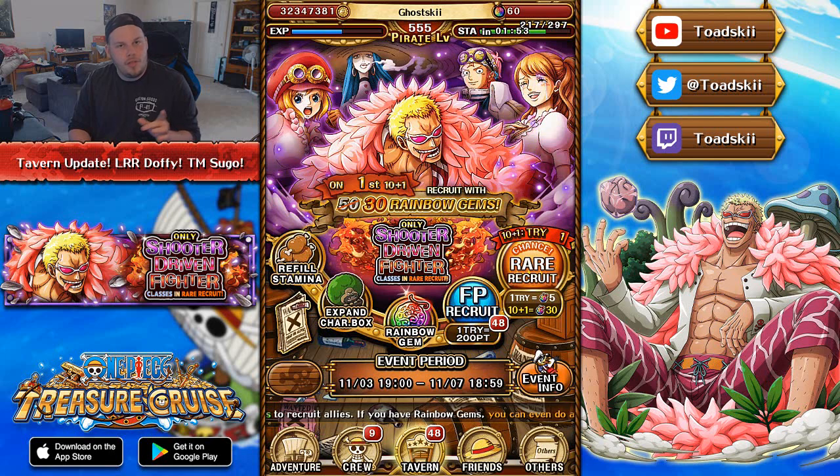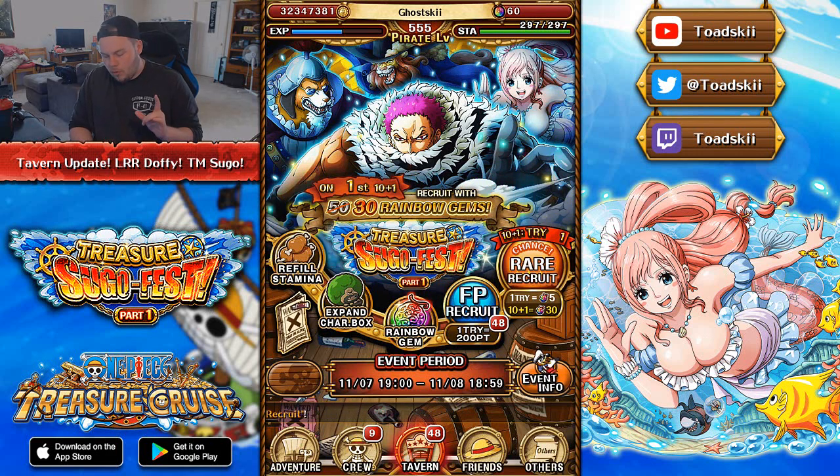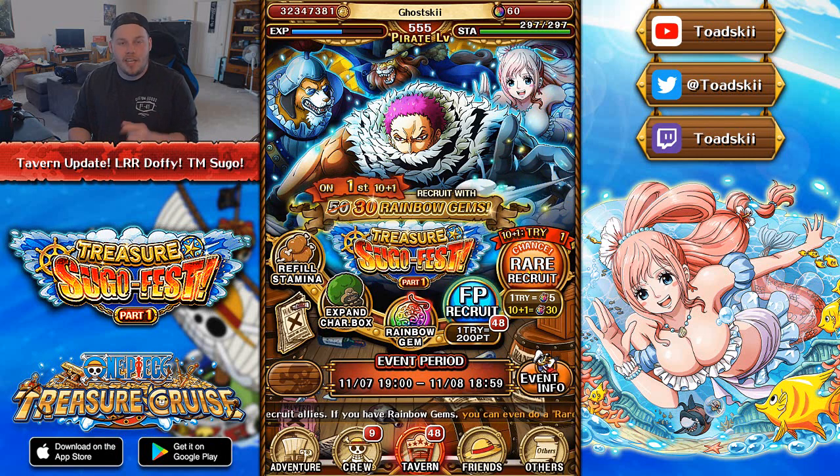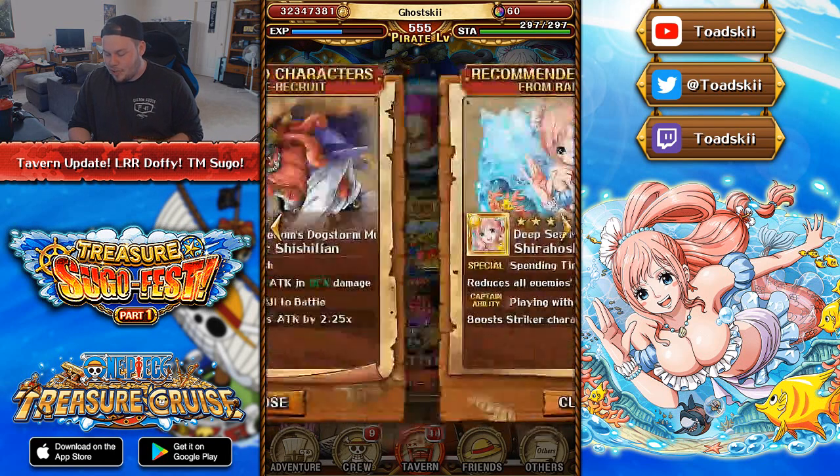Now let's go ahead and go through the Treasure Map Sugo Fest arriving very soon. This will be arriving on the 7th of November, with Part 1 ending on the 8th — so only 24 hours for part one. Before we get into the structure of the Sugo Fest itself, there are three different characters arriving, and you can see here we have Sicilian, Inuarashi, and Shirohoshi.